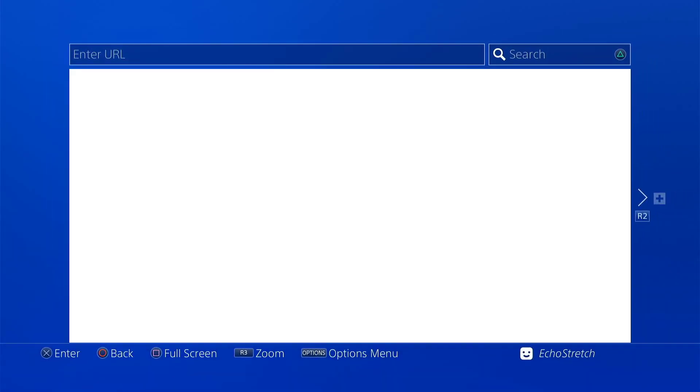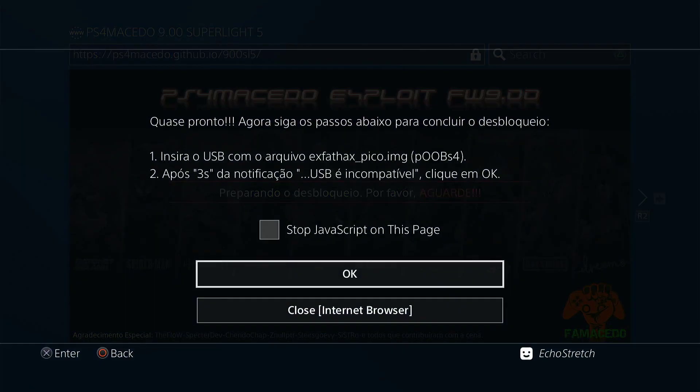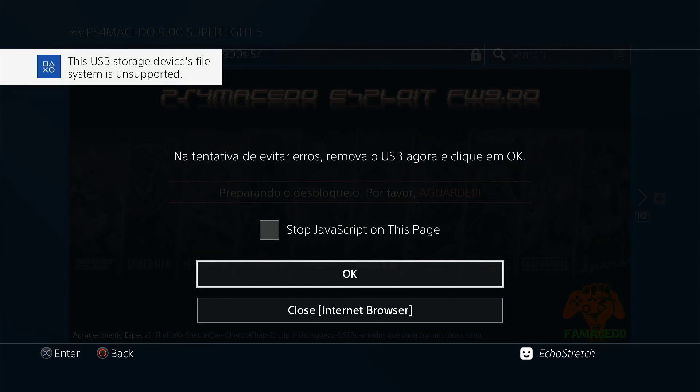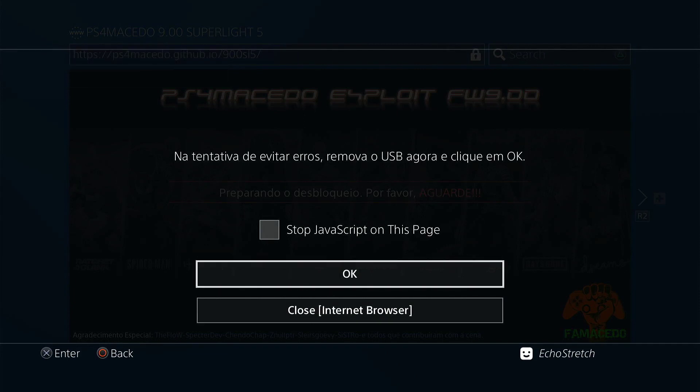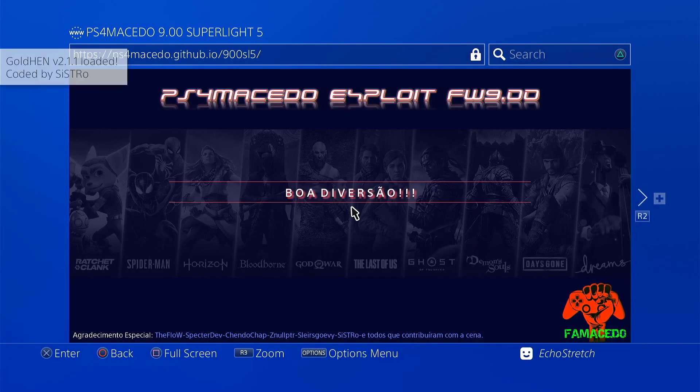So we'll go ahead and launch our browser again. We'll give it a few moments here to pop up with the message to insert our USB — shouldn't take too long. There we go. Go ahead and insert our USB and we'll wait for the message to pop up on supported file system. Go ahead and hit OK. From here we can go ahead and unplug the USB, and we can go ahead and hit OK. And there we go — GoldHEN 2.1.1 loaded.